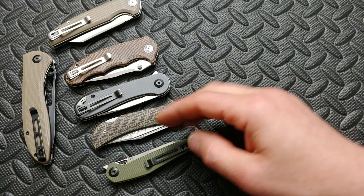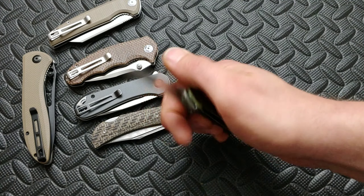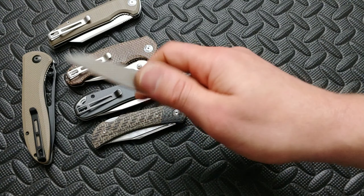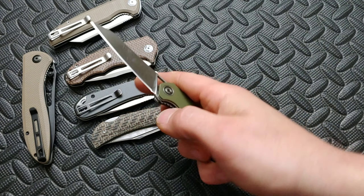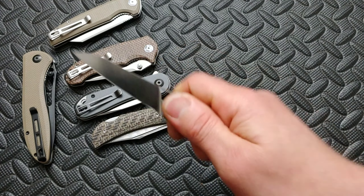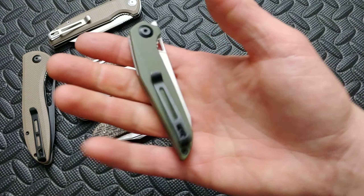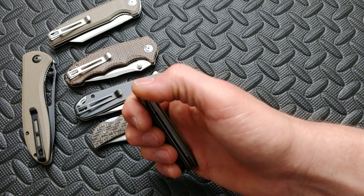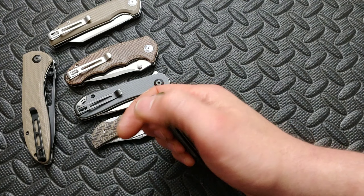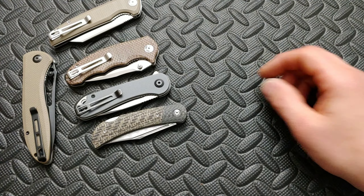Next up in my ranking would be the McKenna. It's really cool — same idea as the Chronic, just a little pocket razor. If you want a nice lightweight knife you can't even feel in your pocket with a sharp blade that passes through materials effortlessly, this might be your knife. It's also a great front flipper to start with because it's very easy to manipulate.